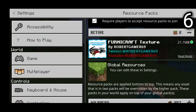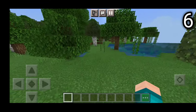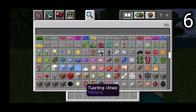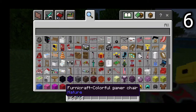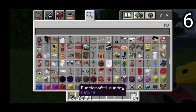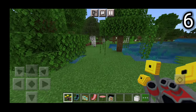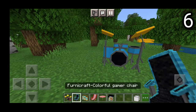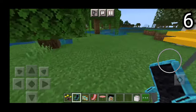Let's head on to the number 6 spot. On the number 6 spot, we have the Fernicraft texture pack right over here. This is actually very useful because it actually brings furniture to MCPE, which honestly could make your survival house look absolutely phenomenal. There are literally hundreds and hundreds of brand new items that this add-on brings, but I'm not going to be showing them all because this video would be like an hour. But here are some of the furniture that you are able to get.